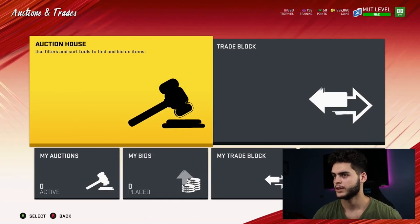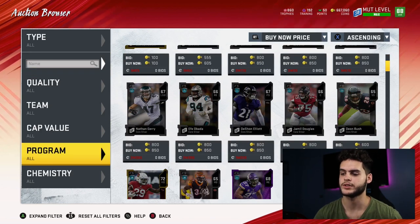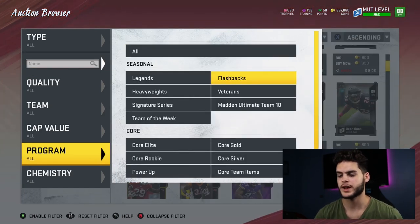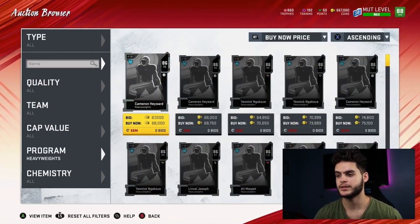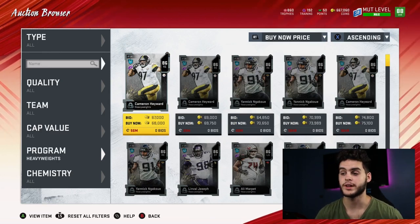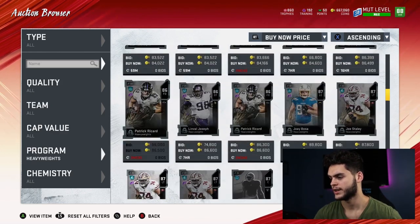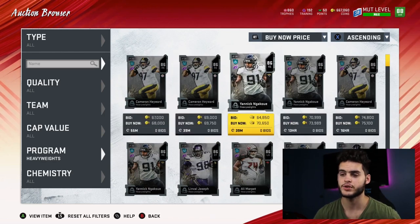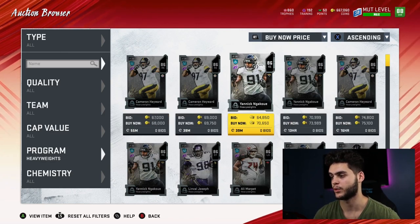Let's go over to the auction house. The heavyweight promo I've been a fan of for the last two years. Flashbacks, not so much — almost every flashback card is slow and not usable. Heavyweights, on the other hand, are typically linemen and defensive linemen, which are actually useful positions we need. They are on the cheaper side, and as every new card comes out people will pull more, so the best time to get these heavyweights would be right now, around every Wednesday at 10:30 when they drop.